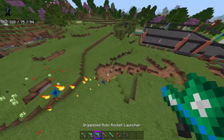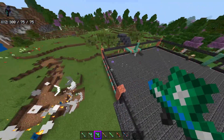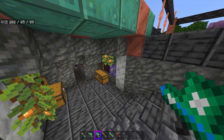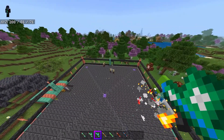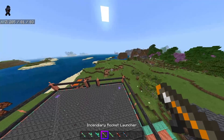The auto rocket launcher is like that but full auto — explosion time, you can literally blow everything up. The organized auto rocket launcher doesn't actually blow up the ground, so it's a lot more ideal for fighting things if you don't want to destroy your world. I can use the organized auto rocket launcher to pretty quickly and easily take guys out, though it is kind of pricey.